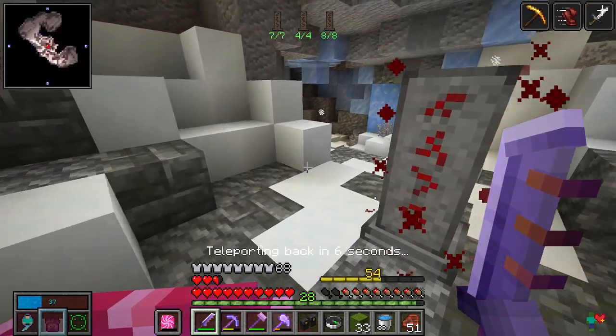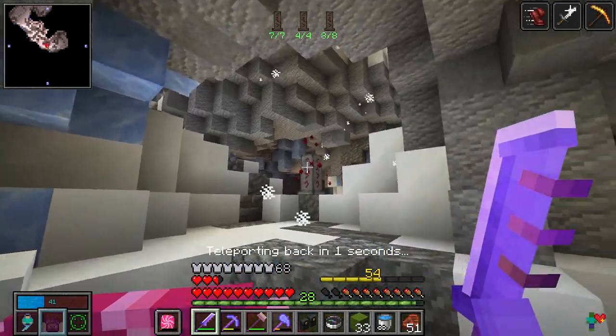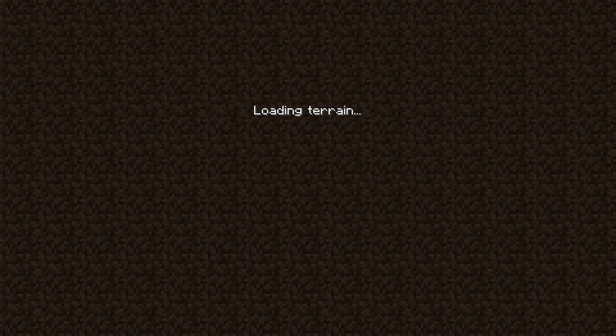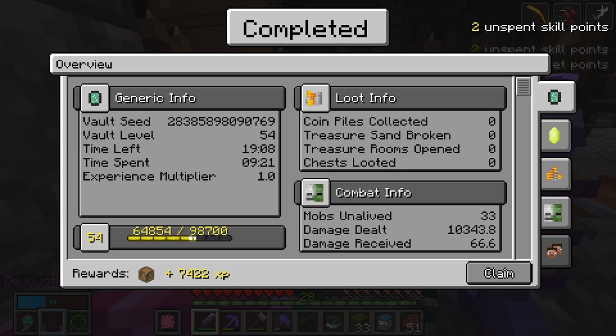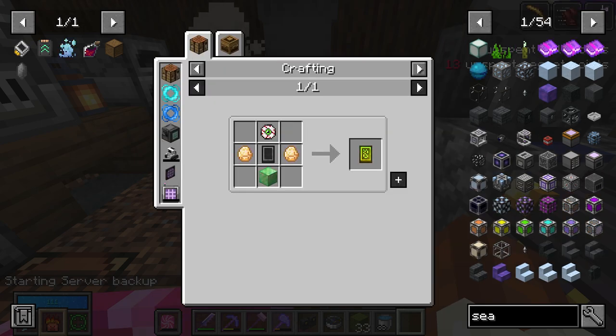This vault kicks you out automatically. At the bottom of the screen it says 'teleporting back' with a countdown. Once you kill the last guardian, you will be kicked out of the vault and given an amount of XP and your boss crate. Remember, for scavenger vaults, you're going to want a Seal of the Hunter if you want to force it, or you could try to randomly roll it.